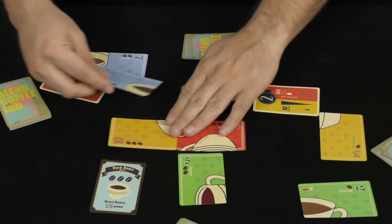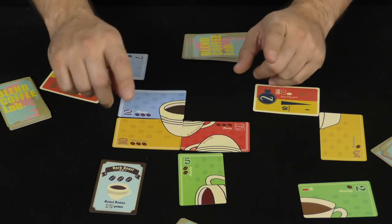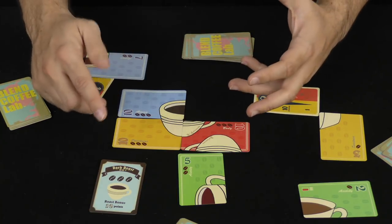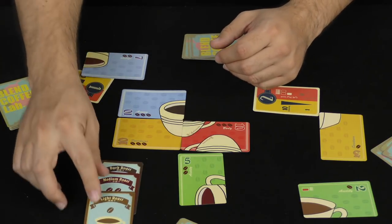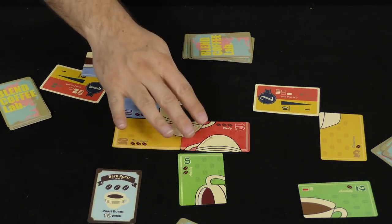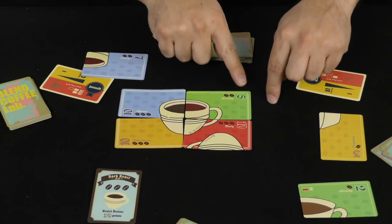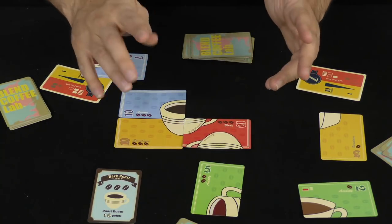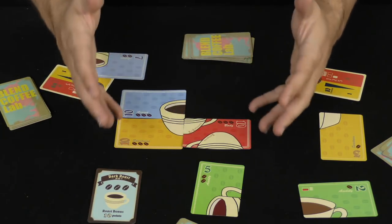Players put cards together to build a complete cup of coffee. Here's the key rule: every cup you make must have the same strength — the same roast level, whether dark, medium, or light, meaning one, two, or three coffee beans printed on the card. A legal combination has all cards at the same roast strength; mixing different strengths is not allowed. You can build up to three cups, one for each intensity level, throughout an entire hand.